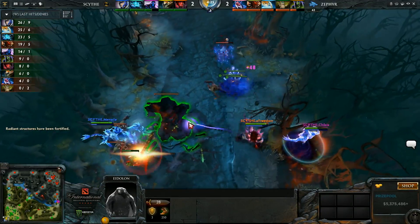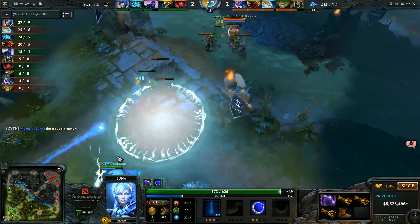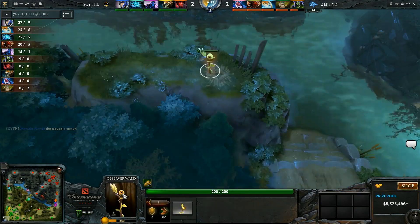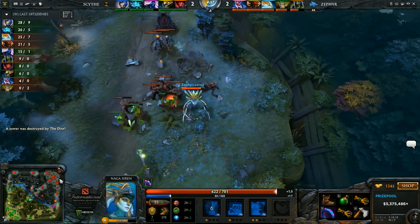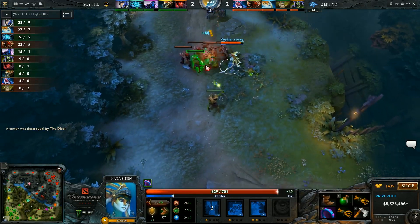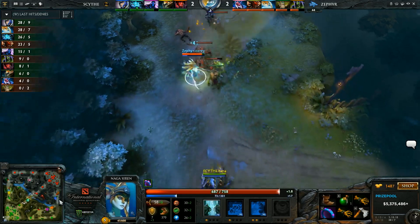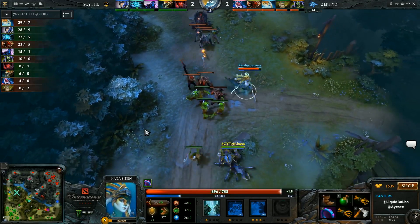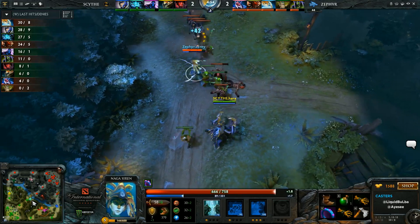That was a questionable play from the Nyx — he played so cocky in the lane. They actually have a ward here as well. He didn't even smoke for that rotation — just literally walked up and went around. He knew that the Disruptor rotation was coming in. And looking at Blitz's level, he's going to hit level 6 really fast, and he also has a Haste Rune in his bottle. With the Haste Rune, they can get a pretty good pickoff — they can even kill the Luna.